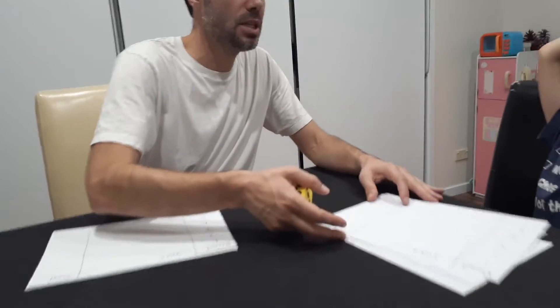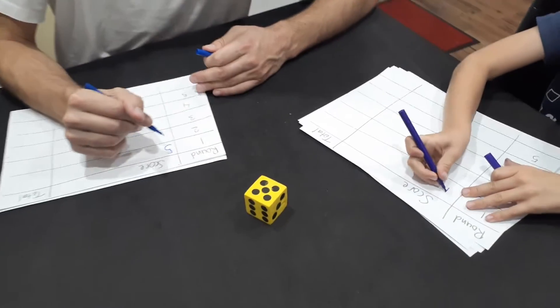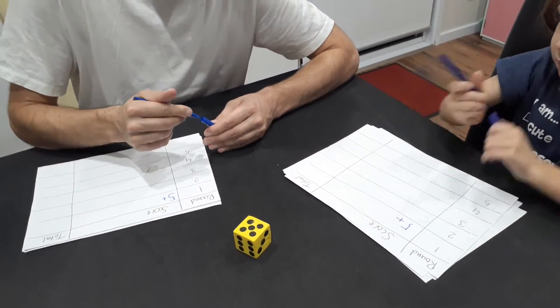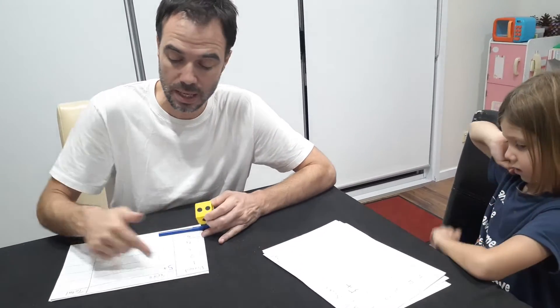The way we play is we roll the dice. Whenever a number comes up on the dice, that's how many points we get — so we both get five points. Now we make a decision whether we keep going or we stop. If we keep going, we can earn more points. The problem is if you roll a two, that's the number that will wipe out your entire score for that round. So if you roll a two and you're still playing, your score for that round becomes a zero.